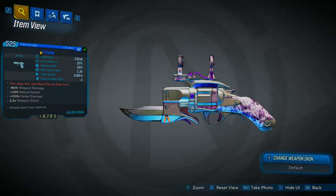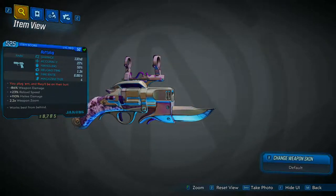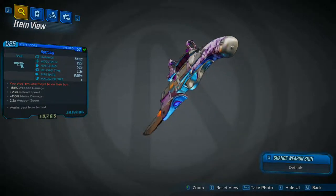The prefix of this gun will not change for you, so you do not have to worry about that. The red text reads, 'You plug them, and they'll be on their butt.' This weapon apparently works best from behind, meaning it's going to do double melee damage from behind.